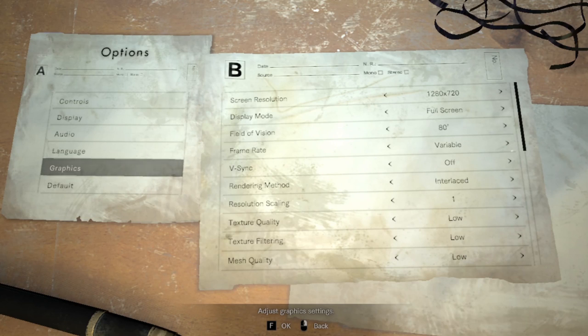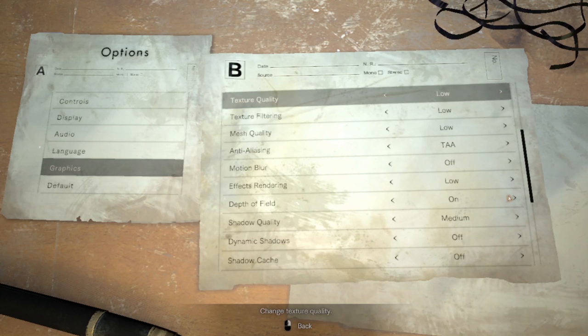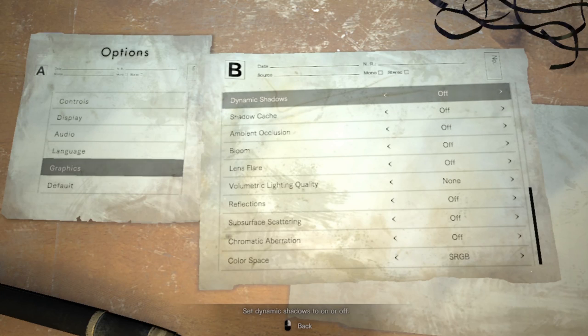For field of vision, this is all preference, but I set mine to 80 degrees. Make sure your frame rate is always on variable and your V-Sync is turned off. We want the rendering method set to interlaced, and pretty much all other settings set to low or off. The only setting you don't want altered is the shadow quality — we want to keep that at medium for the shadow puzzles, or else we can't see them.